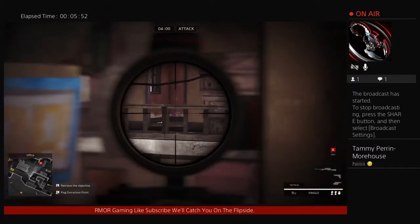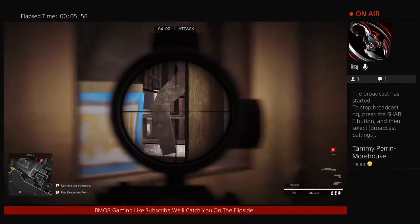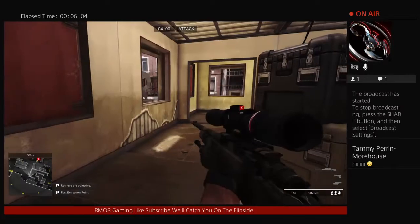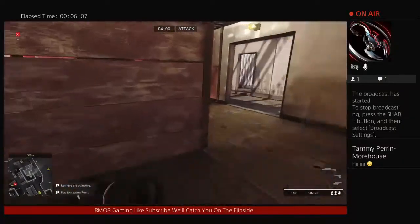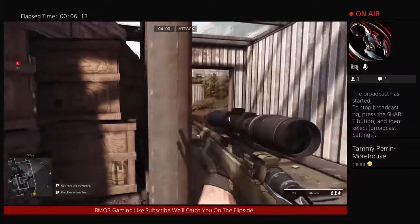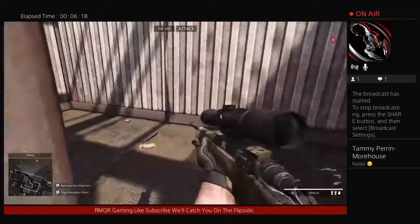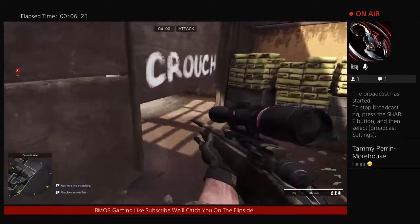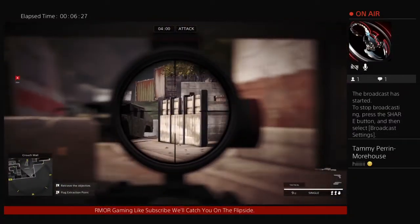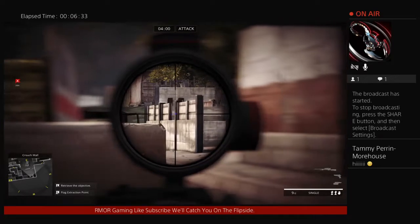People tend to look from the hotel to this window and not realize they can get sniped from the side here. You can legitimately just creep this corner and most who stand in that area don't even pay attention. There's also the crouch wall — most people come out and snipe behind the wall, but from that side you can shoot from here and peg someone at this sniper crouch wall.